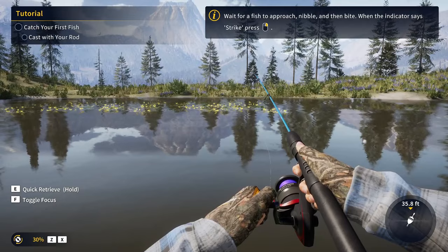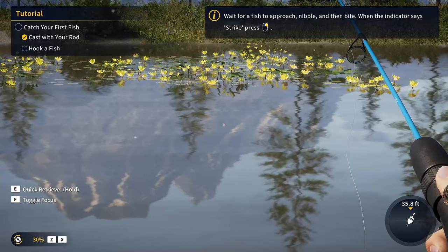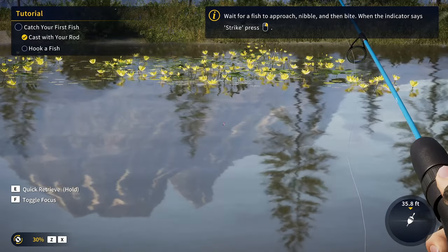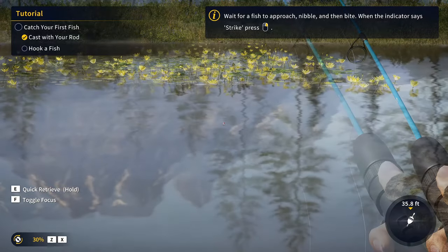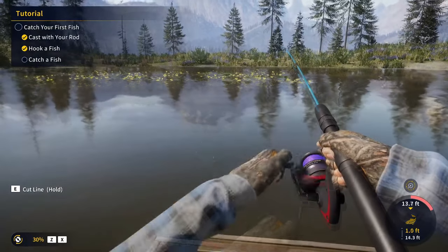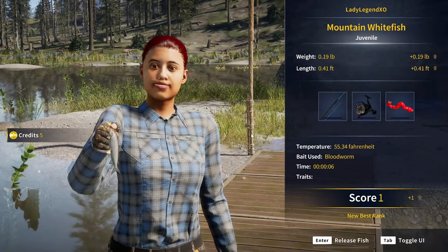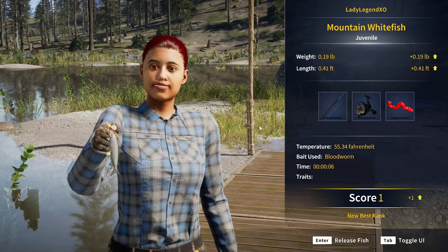So then we cast out again and press F for focus, then wait for a fish. It says wait for a fish to approach, nibble, and then bite. When the indicator says strike, press the right mouse button. Now you want to reel in. The bottom circle — you don't want that to get too red or your line could break. We'll talk about that more in just a second. We have a juvenile mountain whitefish with one point — that's about the tiniest fish you can get, but we did catch a fish.